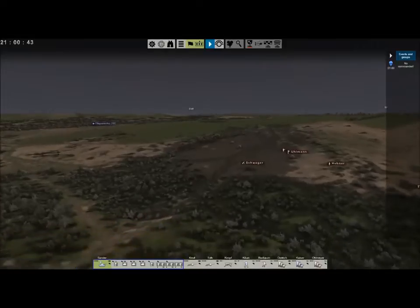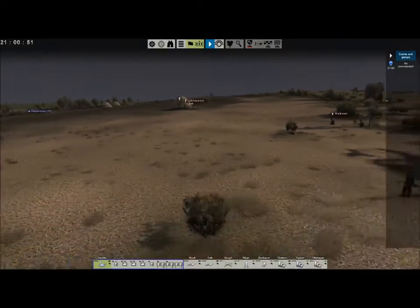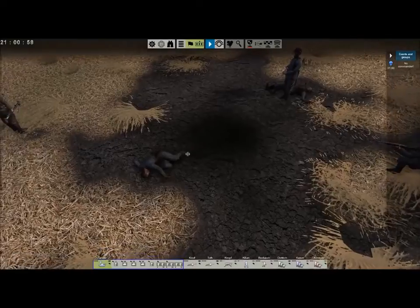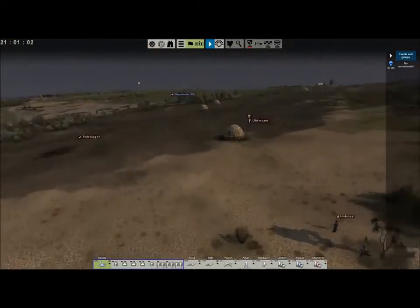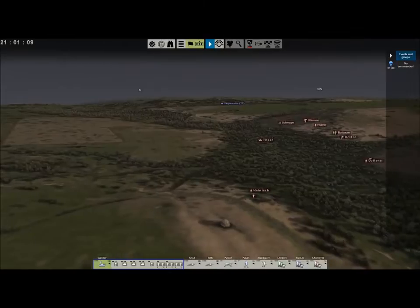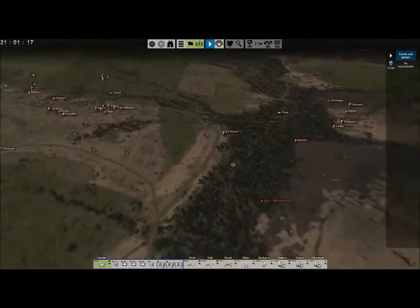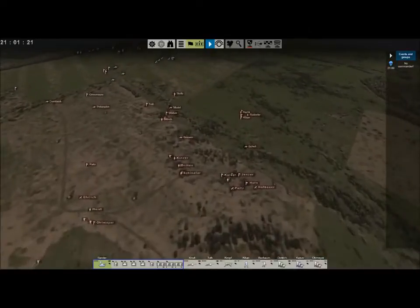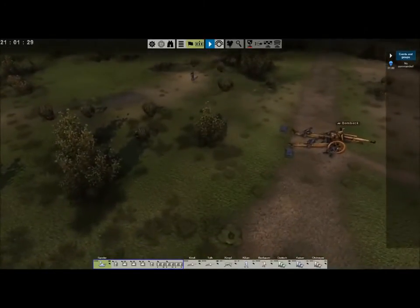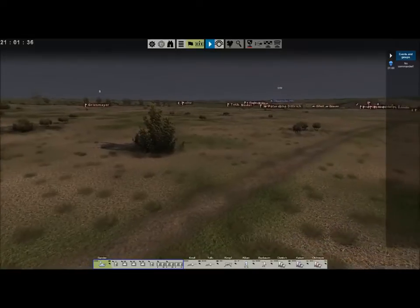I'm going to stop here and show you guys a few of the troops because they're actually beautiful in this game, then come back when we actually get to some contact - otherwise we'd be here for hours. One amazing thing: this is a persistent battlefield now, unlike the original Graviteam, so there are actually corpses from previous battles still here on the field. We've definitely fought here before. I put my artillery all the way back because I don't want enemy infantry attacking our artillery - that would be a problem.